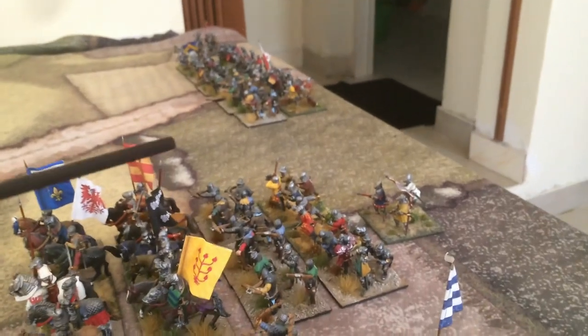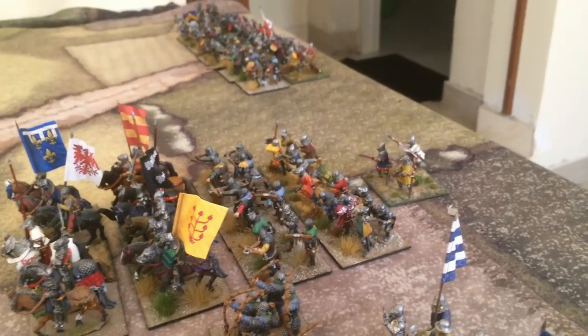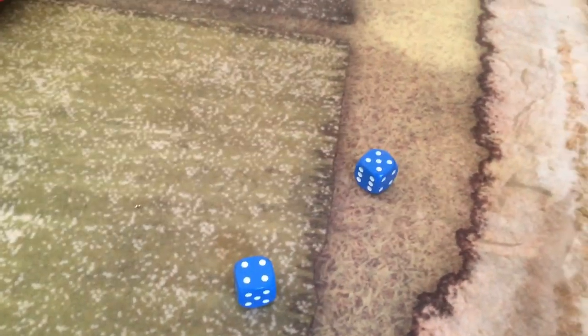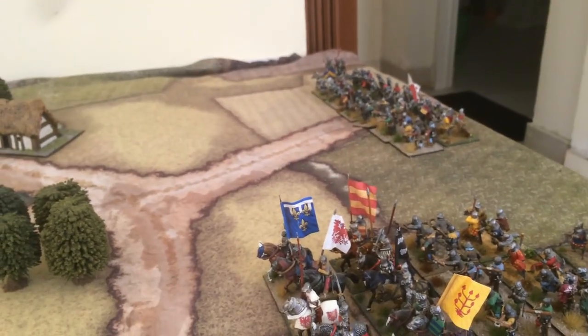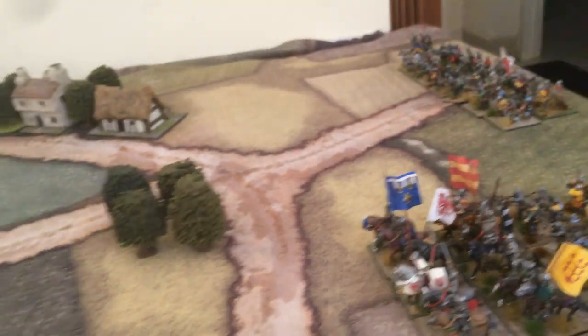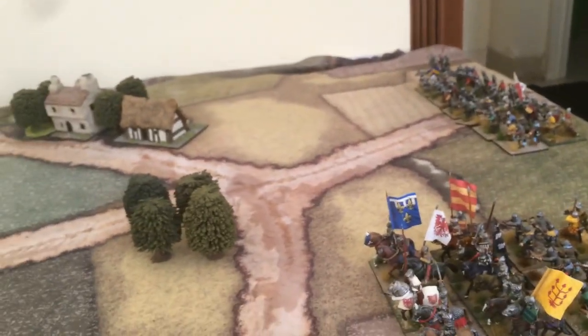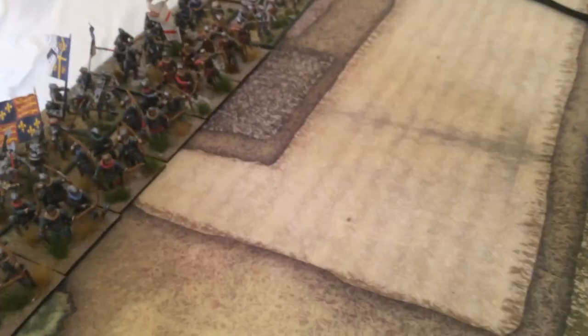Let's go to the last French command. We roll and it's a nine — the French command does not move. That's a blow for the French because there is a gap in the back that the English may exploit. Let's go to the English now.